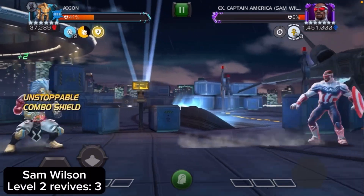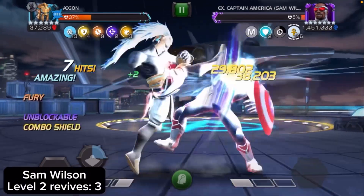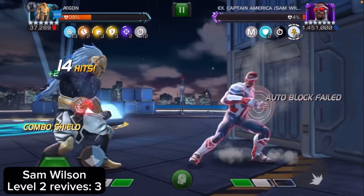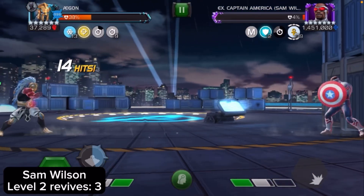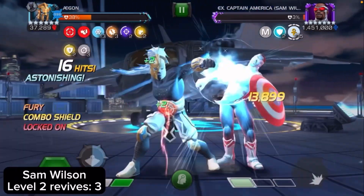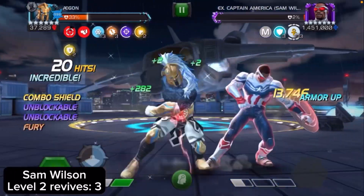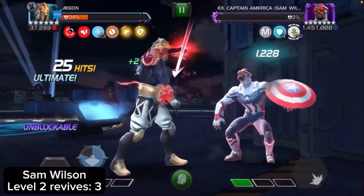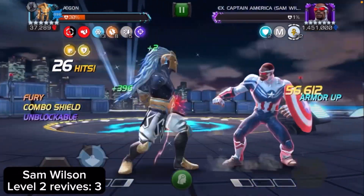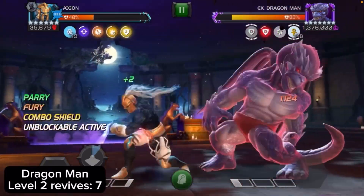Up next is Sam Wilson — an easy fight. Just bait out the SP1, that's all you gotta do. Same thing applies with the rooted mechanic when the timer goes down. Do not hit into his block because if you do while he's blocking, he puts ruptures on you. It doesn't do a lot of damage but I think the more ruptures stack, the crazier the damage. All I know is don't hit into the block and bait out the SP1.